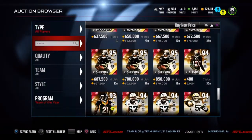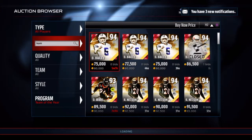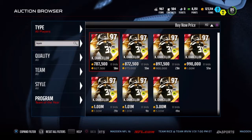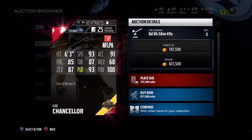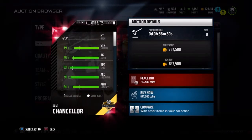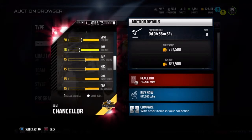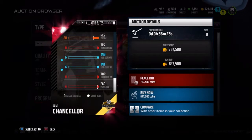And we haven't seen 97 Cam Chancellor. Did anyone even pull him yet? Oh my god — Cam Chancellor, 827K. Are you for real? 100 hit power. Oh my god, he has a 100 hit power. His zone and speed — 93 speed. Tackle 87, jumping 94 — that's pretty good. Spec catch 39, hit power 99. Wow.